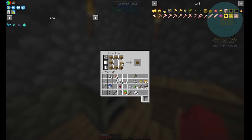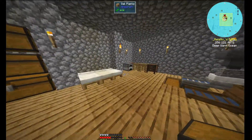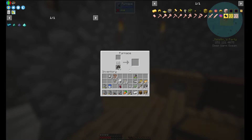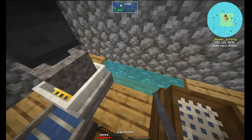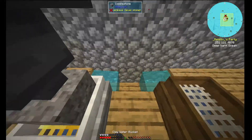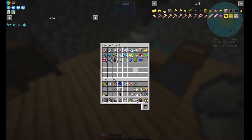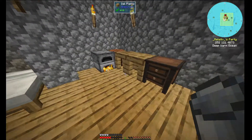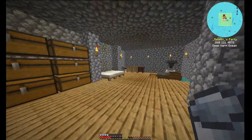We need some chests, two more iron, and then in the meantime put some new water in the sluice machine.